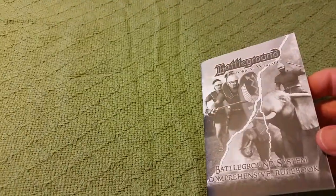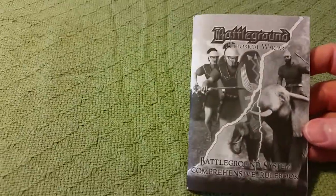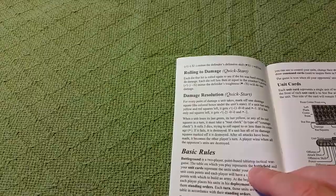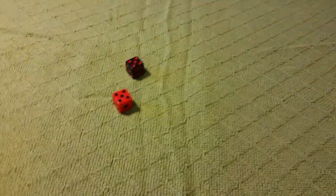Rules-wise, I am jumping right in without any experience here, going right to the quick start rules, which is literally two pages. It's basically just going to cover movement and battle fundamentals basics. So let's jump right in - details will be provided as we go. Who goes first? The Romans roll a four, the Carthaginians roll a five, so the Carthaginians will go first.